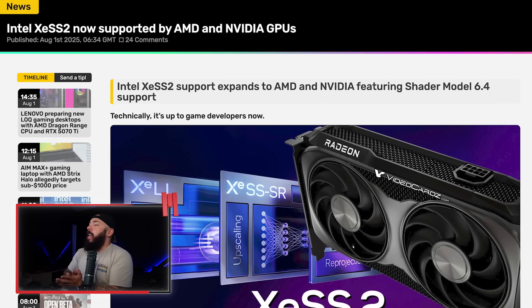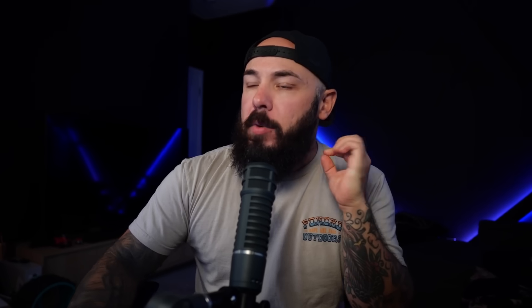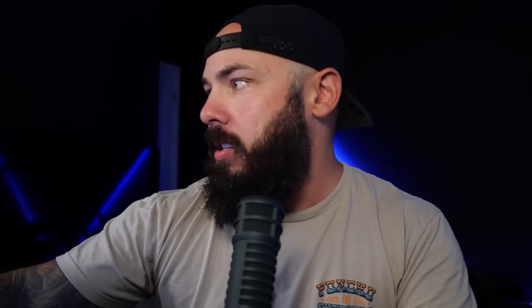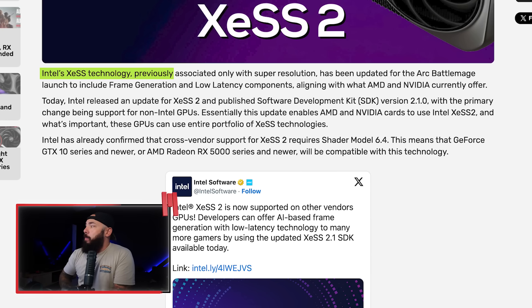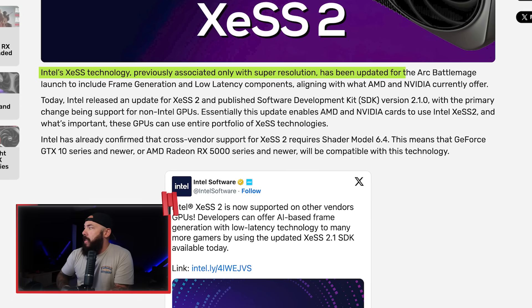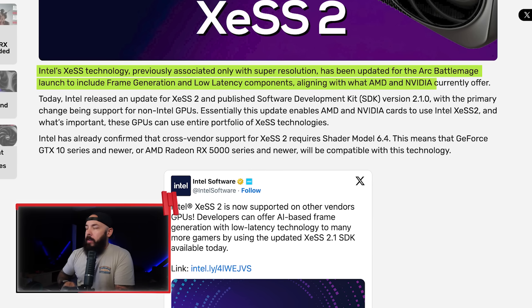Intel just handed out frame gen support to AMD and NVIDIA — yes, even your dusty RTX 30 series card gets a bone thrown its way. Intel XCSS2 is now supported by AMD and NVIDIA GPUs. Intel's XCSS technology, previously associated only with super resolution, has been updated to include frame gen and low latency components, aligning with what AMD and NVIDIA currently offer. Intel released an update for XCSS2 and published the SDK version 2.1.0, with the primary change being support for non-Intel GPUs.